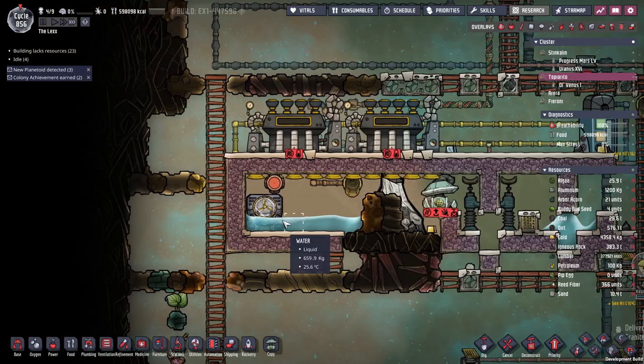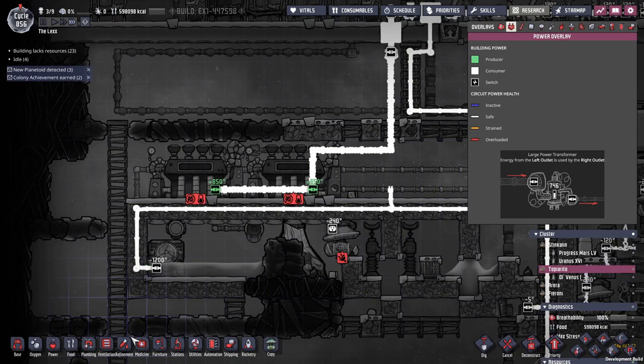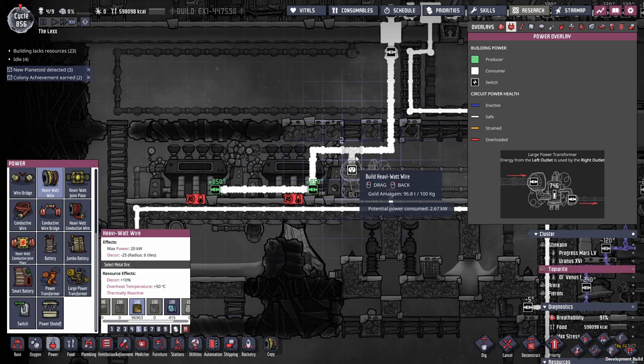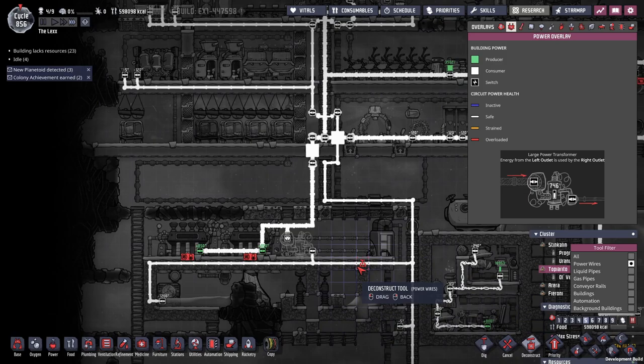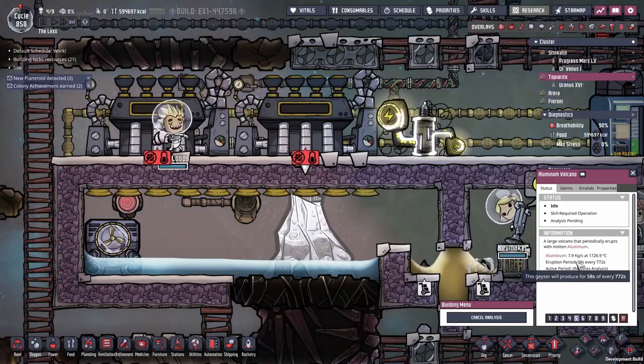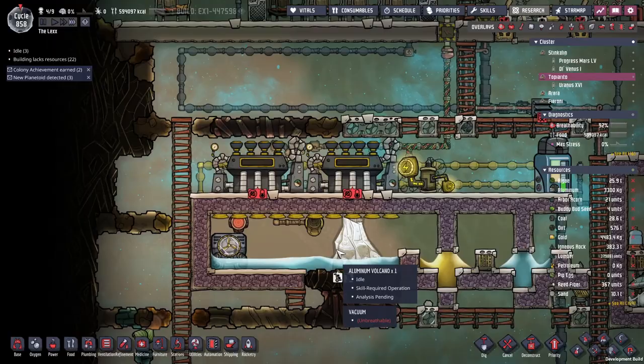We're almost ready to open this up with four tons of water in here. Power-wise, we'll stick in a large transformer, make it gold, plug it into the main grid, and done — that will power the AquaTuner. We can get rid of the extra grid connections we no longer need. After all our prep work, we finally get to break open this volcano, and hopefully it'll activate sometime in the near future. We'll find out once we've finished analyzing it.